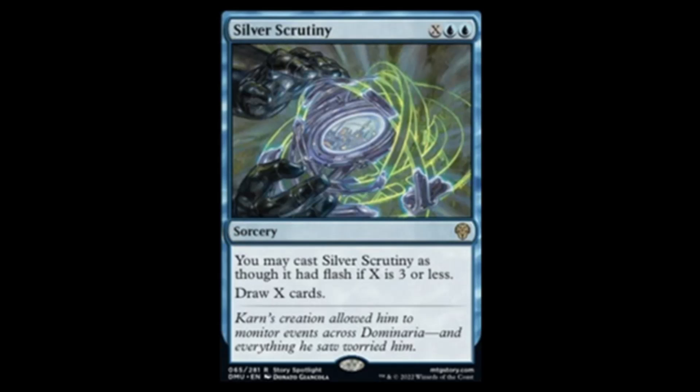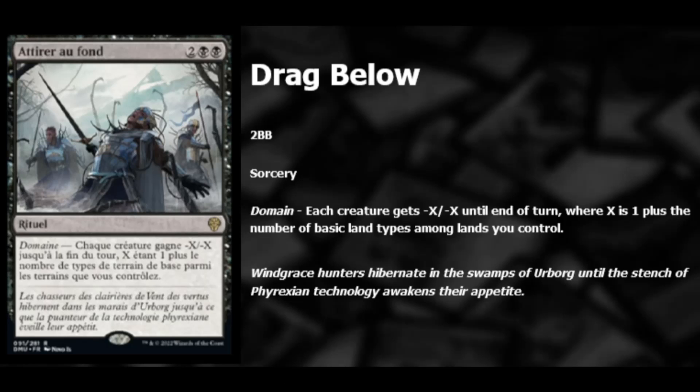Next we have Drag Below — two black and two, a sorcery with domain. Each creature gets minus X minus X until end of turn, where X is one plus the number of basic land types among lands you control. This seems underwhelming — it's not a true wrath. You can get minus three minus three for four mana or minus two minus two for three, but I just don't think this is going to be good enough. We'll have to wait and see.